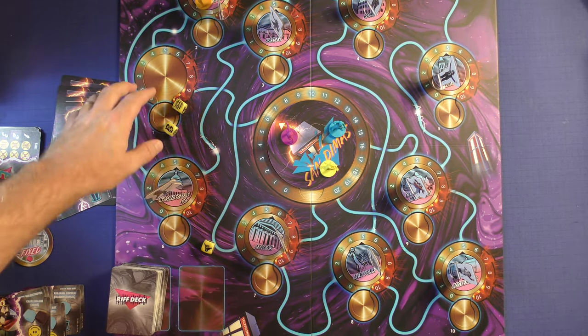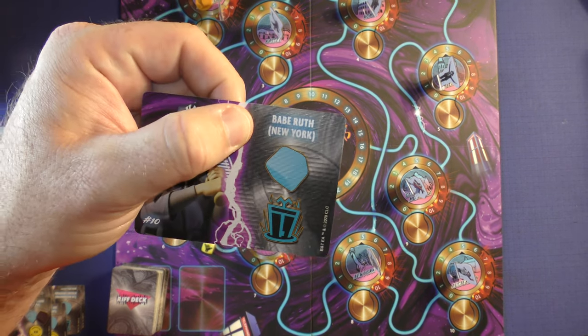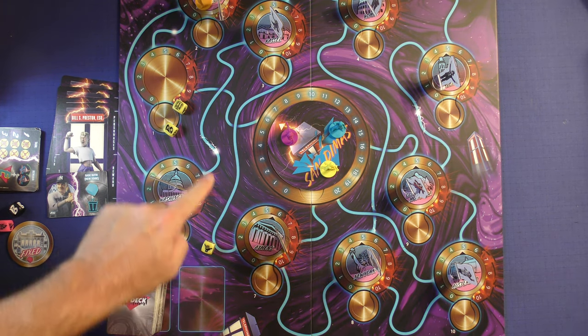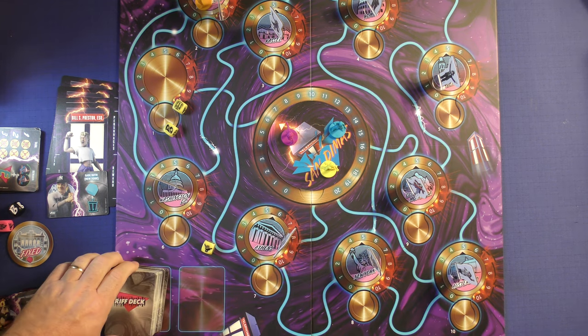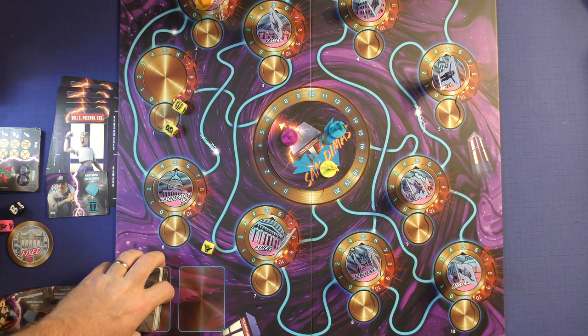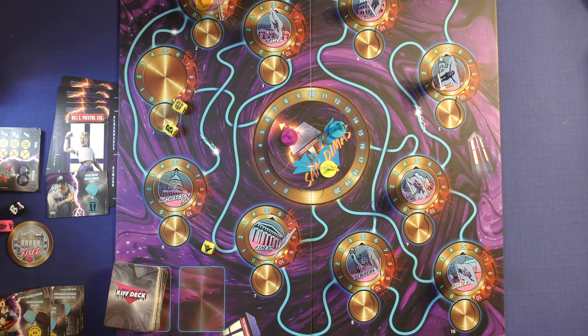To summarize: you need to get everybody back to their historical location based on where it says on their card, and get the rifts down to zero by spending interact actions. Once you do that for all locations, you win. If the San Dimas marker ever gets to 20, or the rift deck runs out and you can't draw a card, you lose. And that's how you play Bill and Ted's Rift in Time — a most excellent board game.